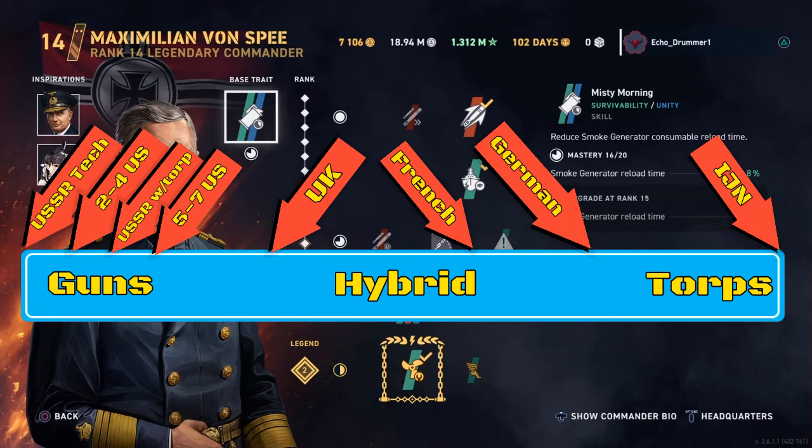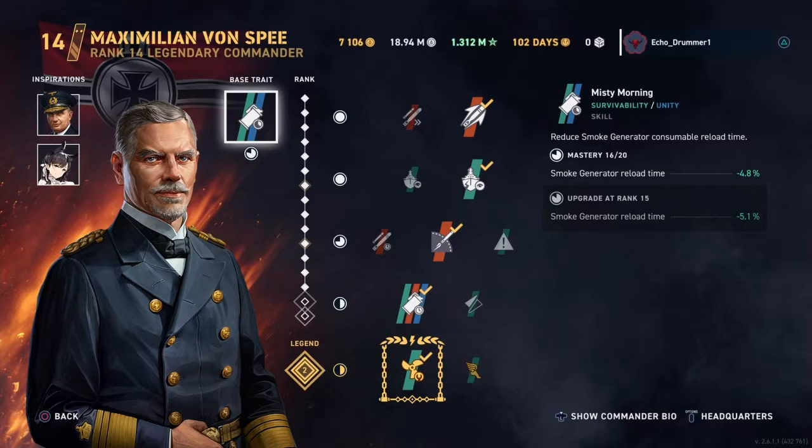They've got good torpedoes with decent guns to sort of back them up, to get them out of a fight. And when you throw in the wild card of the smoke-sonar combo — the most powerful smoke-sonar combo in the game — that elevates the gun usefulness in a lot of situations. You can get that smoke-sonar combo working for you and back yourself up with those guns while primarily focusing on the torpedoes.